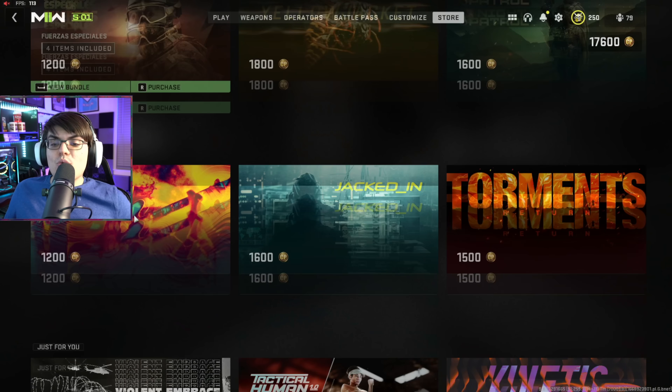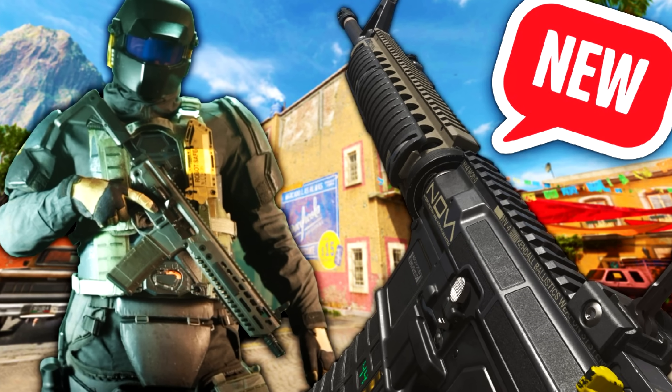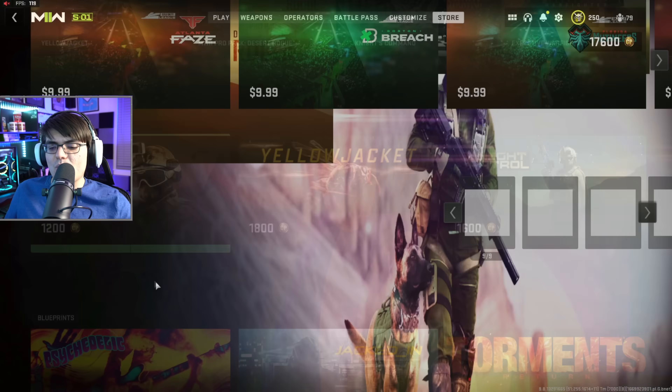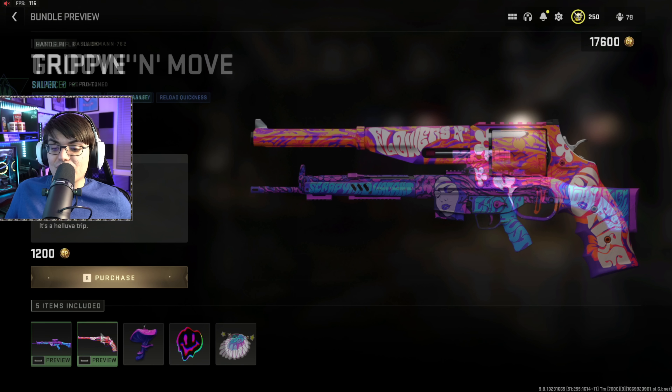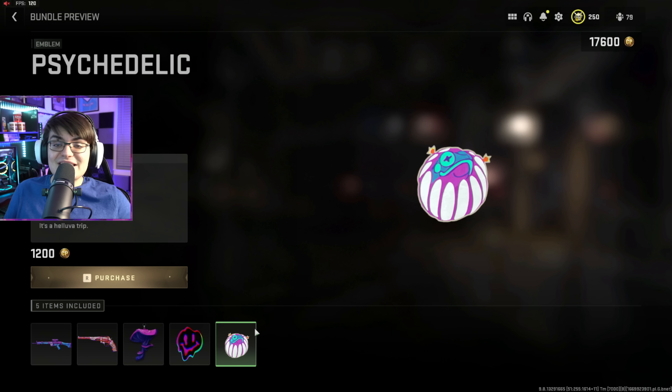Speaking of bundles, they added three new ones today. They added the Ethan bundle, which we've already done a full review on earlier today. They also added another bundle that's kind of basic — not a whole lot going on with it. Then they added the Psychedelic bundle as well, which has some very colorful blueprints that look cool. I'm probably going to pass on it, though the Shroom Charm looks kind of cool, especially if it glows.